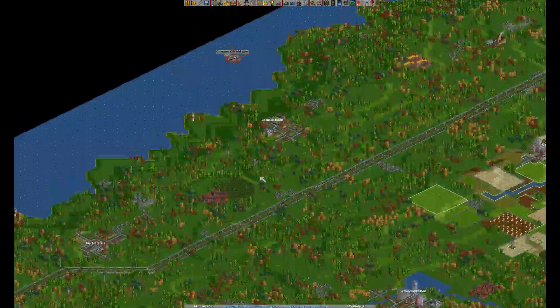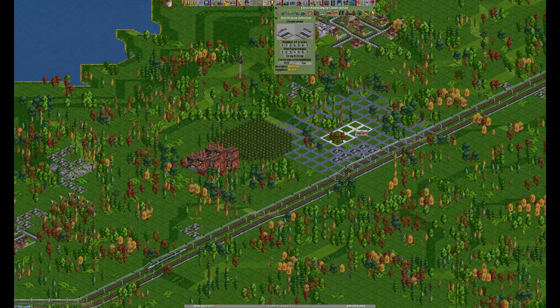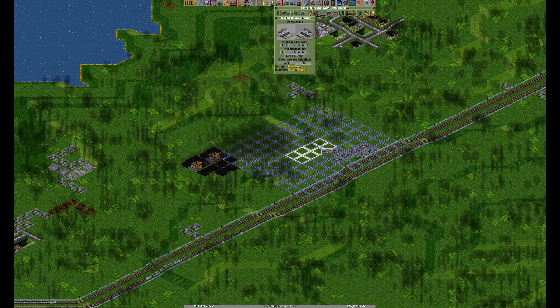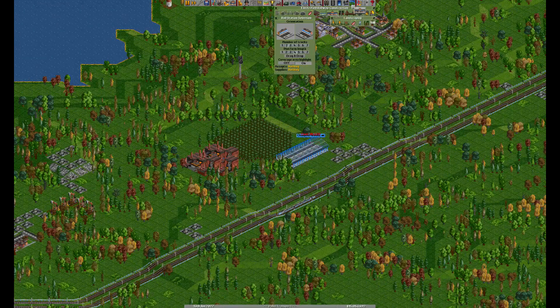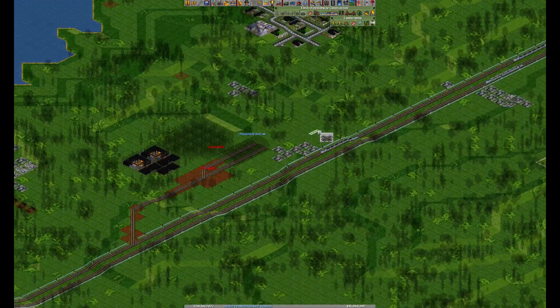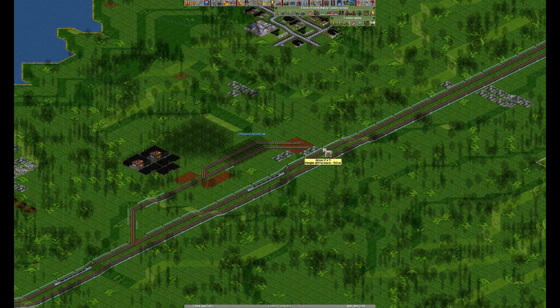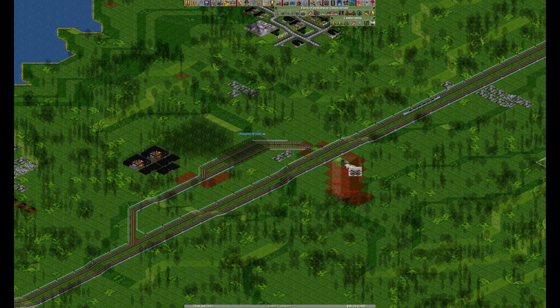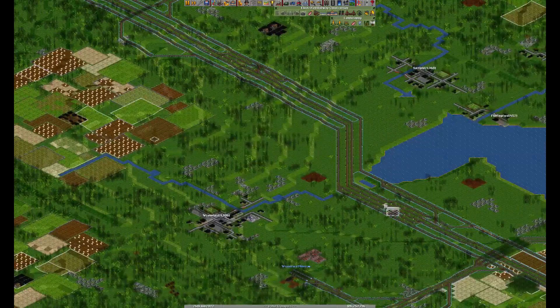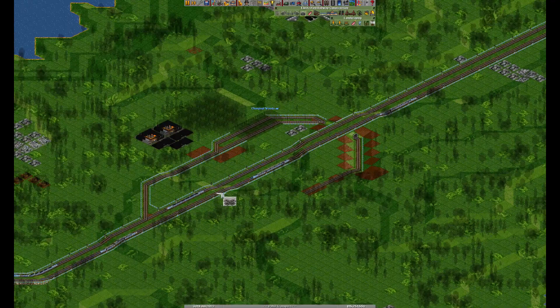Let's connect this woods — the last one on this side of the map, I think. I'm going to create a different type of station so I don't just build the same thing every time. It's going to be a ro-ro station — roll in, roll off, pardon my English. The thing I don't really like about these type of stations is that you really have to build bridges and stuff. If you want to make it two-track in each direction, it's kind of a pain to rebuild the whole thing, but it's doable.